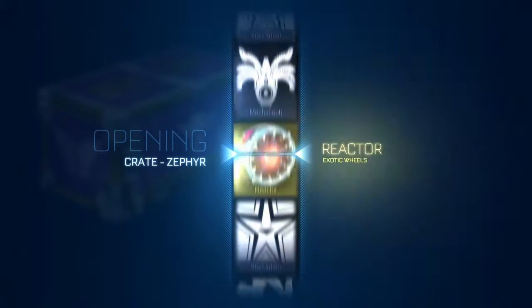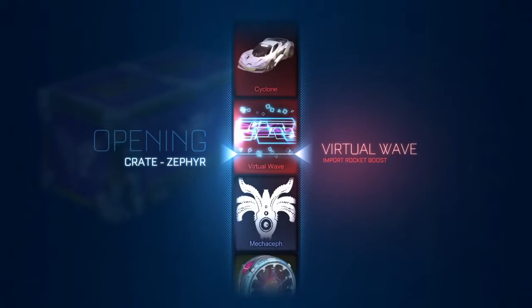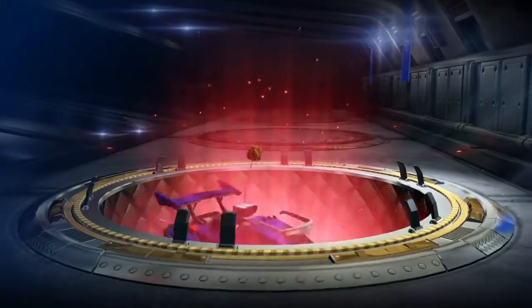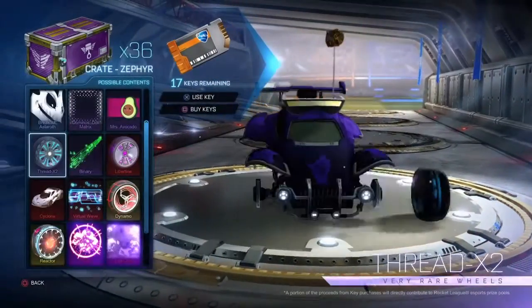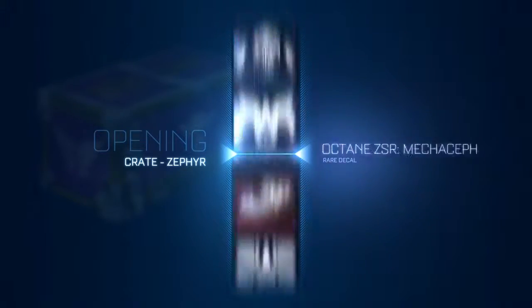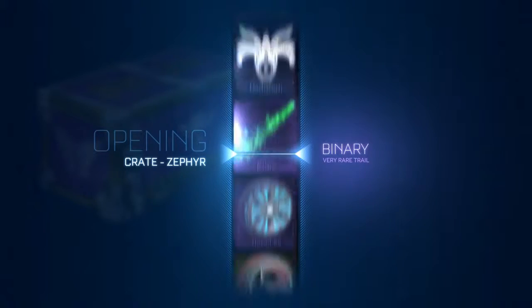I started on Reactors, let me end on some painted ones. Titanium White — I'm calling it now — Titanium White Reactors or a Virtual Wave. I'll take that. Imports, trade-ups — I'll do trade-ups at the end. It's not going to be many trade-ups but alright. Start was pretty decent — two exotics, and then an import. Actually three exotics, there's one on the bottom.